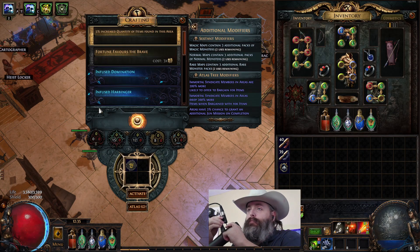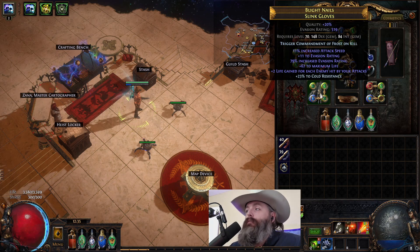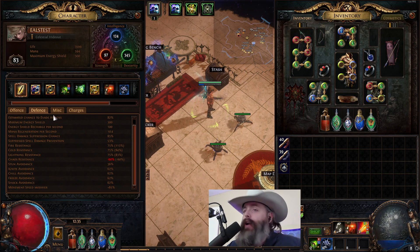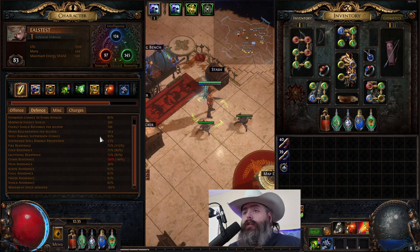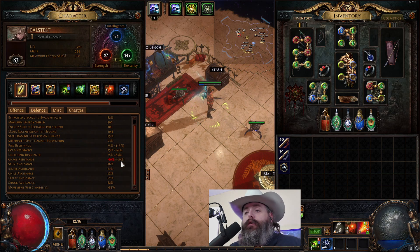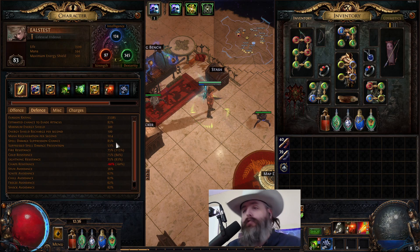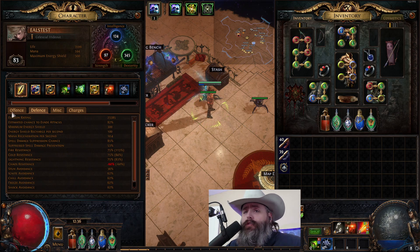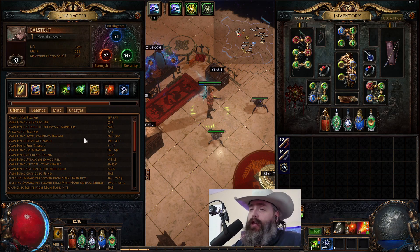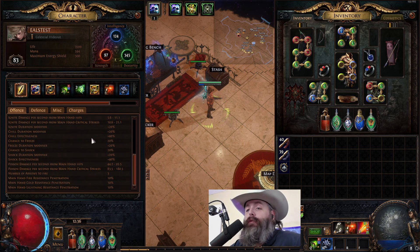I wanted to do a bit of an update on the explosive arrow build and we've made some really good progress. We're at about 55% effective crit with our diamond flask, around 50% without it. We have 82% chance to evade attacks, 85% more movement speed, 85% spell suppression — I'd like to get that to 100. Our resistances are solid and attack speed will be over 4.0 towards the end; right now we're at about 3.3–3.5 depending on whether blood rage is up.